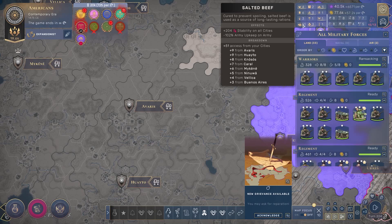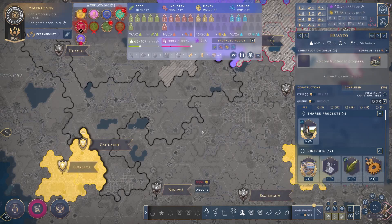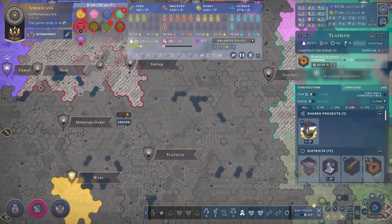Having more than 50 Saladeros is useless. The plus 200 stability bonus in all cities is more than enough. Not only do you get the army upkeep reduction, but each salted beef item counts as a luxury — so that's a lot of luxuries, which is very good when you have really large territories covered by just one city. I was conquering a lot, and all of these cities are really huge.